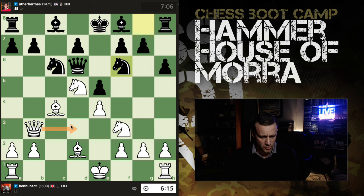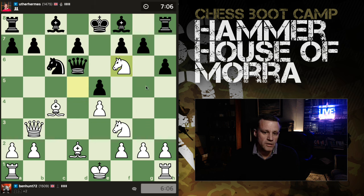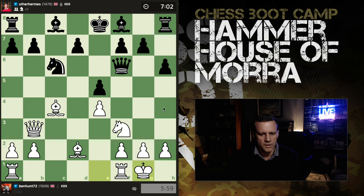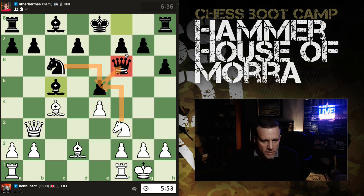Drop my bishop back, put my queen on d3 or c2. He could then still just simplify — okay, I'll simplify. I think we're going to have queen takes. I think I have to castle here — I'm still a pawn down, but I've still got three or four pieces out to his two. Have I missed a trick? Three attackers — it's defended twice. Knight takes — that actually defends. Knight takes — he defends f7.